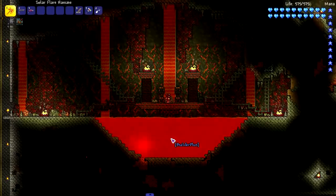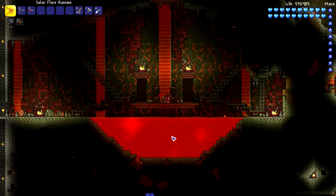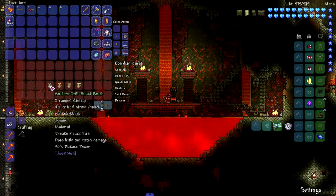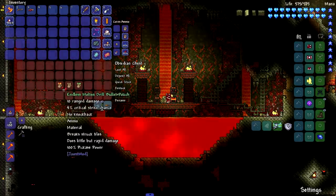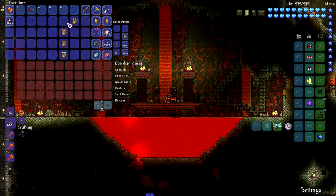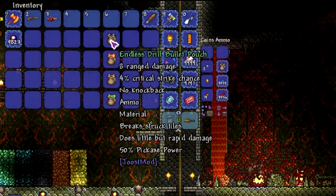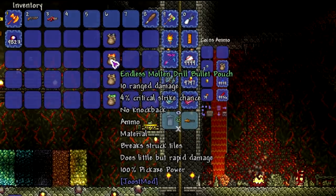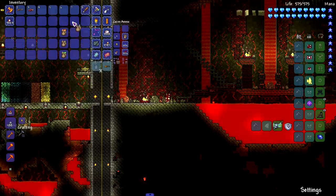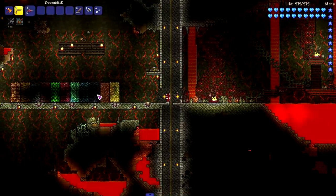Before we get to the last set, let's check out the drill bullets from the Juice mod. All these drill bullets have a specific pickaxe power: the original at 50, the molten at 100, the hallowed at 200, and the laser drill one at 230. Let's see how far they can get using a boomstick and a minigun.